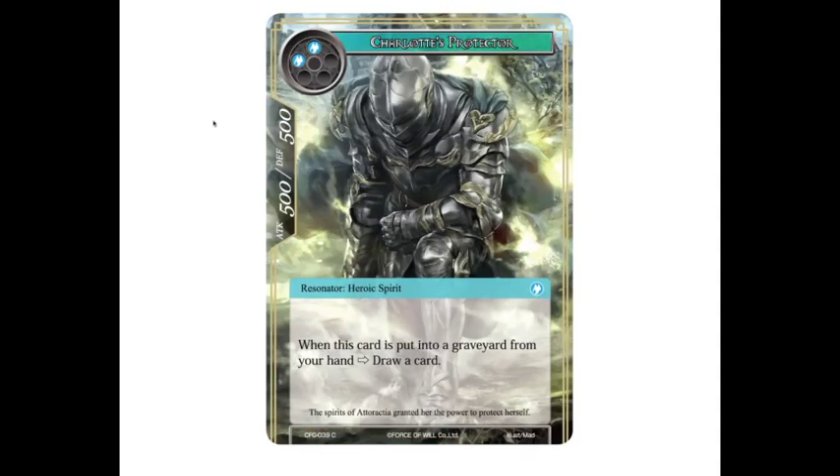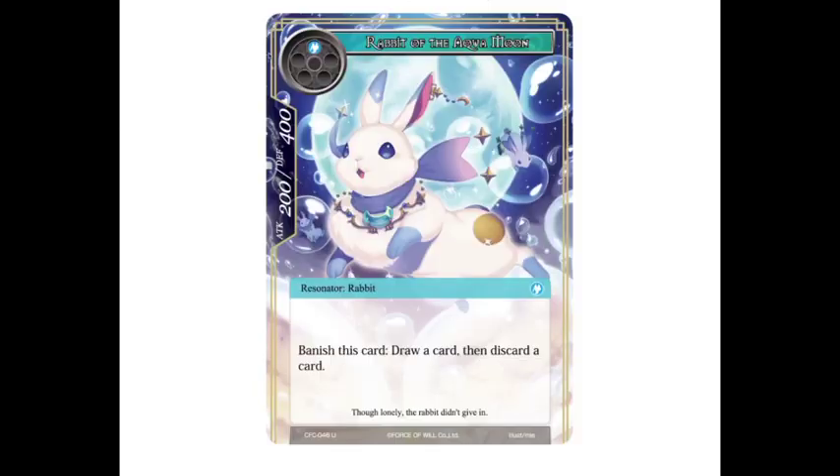Moving into the other cards, we have Charlotte's Protector. He is a Heroic Spirit, two blue. Whenever this card is put into a graveyard from your hand, draw a card — so if you discard him, you get to draw a card. Pretty awesome, goes along well with Charlotte. Then we have Rabbit of the Aquamoon, a one-drop 2/4 rabbit. You can banish this card to draw a card and then discard a card — nice little blue draw power, and more bunnies. We all love the bunnies.